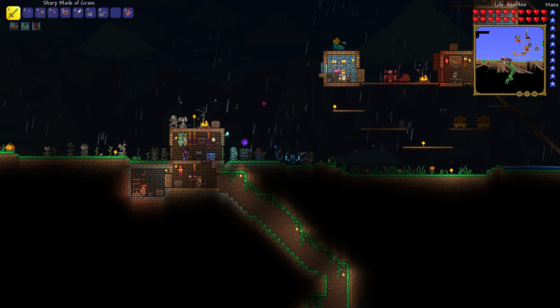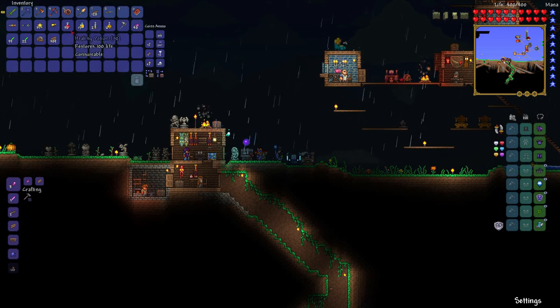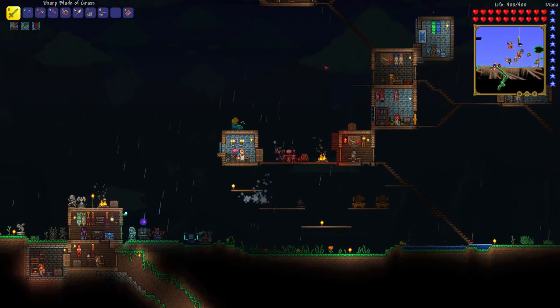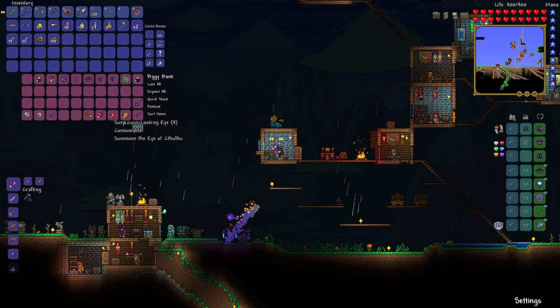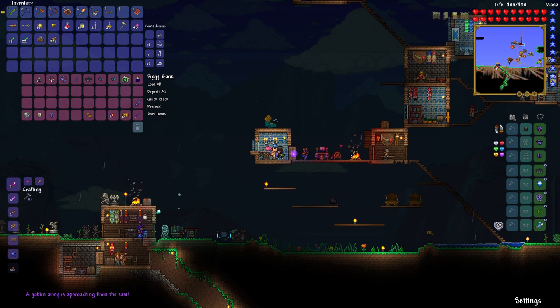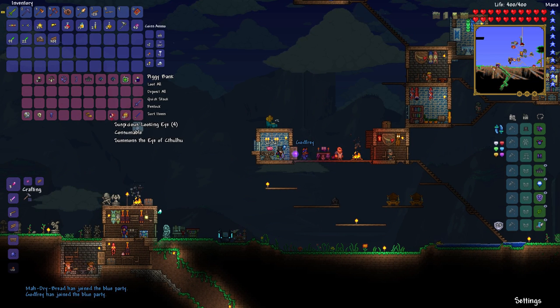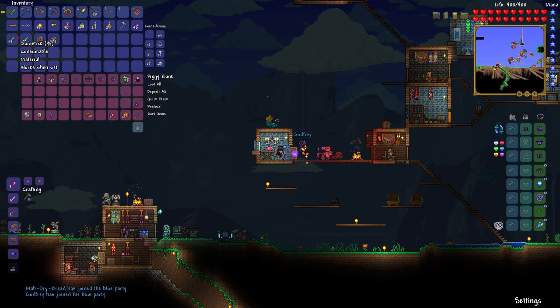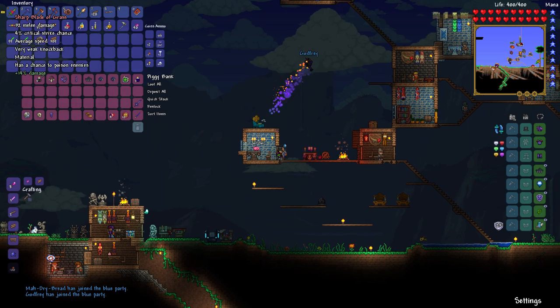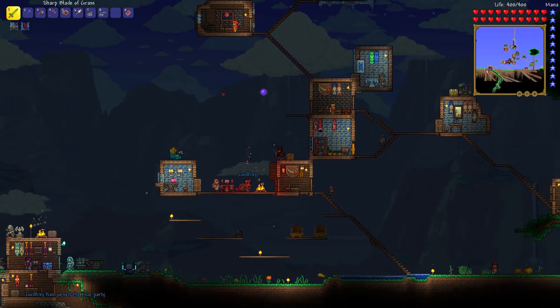I've only got 26, so save those — don't use any until we fight it. I also have 400 health now, which seems to be the max. I went around finding life crystals, put some in my piggy bank. Here, four life crystals — that's like 80 health. Oh, we can go blue team! There's a goblin army coming — we'll get ready for that. I also made a star cannon and got a blade of grass, which is a decent sword.